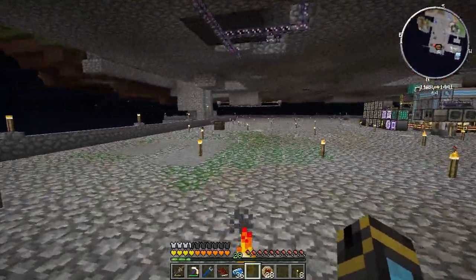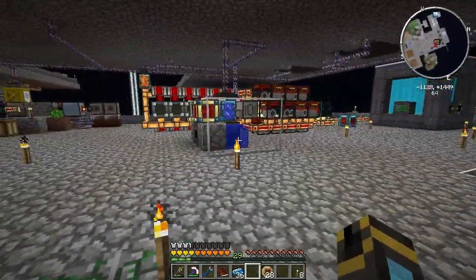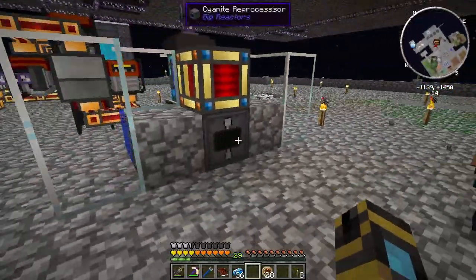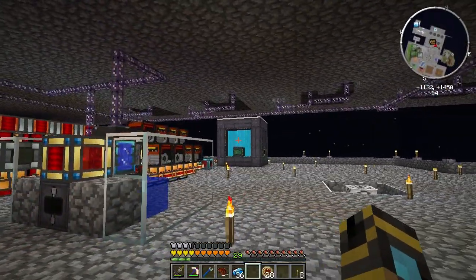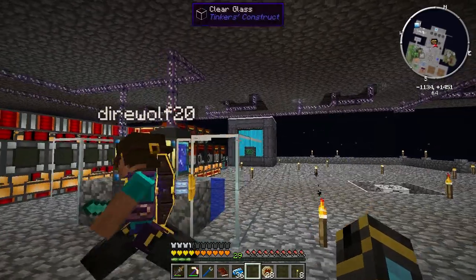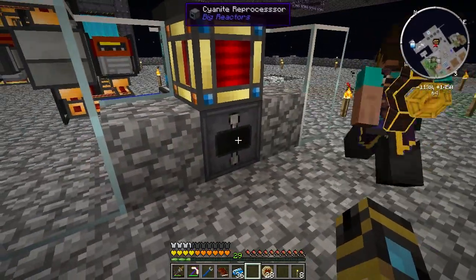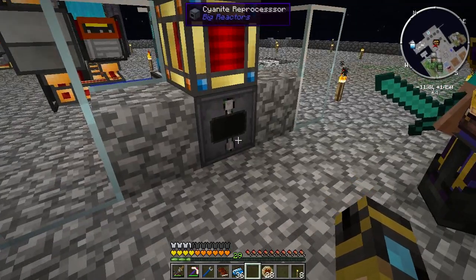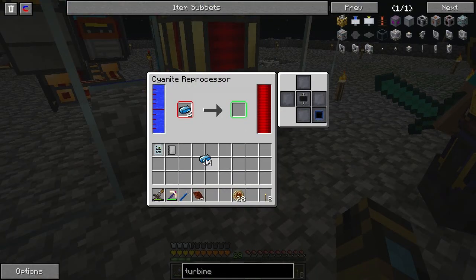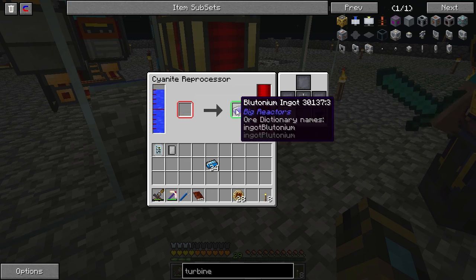Pahimar wants to show me plutonium. Earlier I made this cyanite reprocessor. So that reactor over there produces cyanite as a waste product, and we've got some from quest rewards. So this cyanite reprocessor takes water and two ingots and some RF power. The problem was I didn't have the cyanite reprocessor set to accept water from the back, because we have an aqueous accumulator back there. And there we go — plutonium! Look at that.